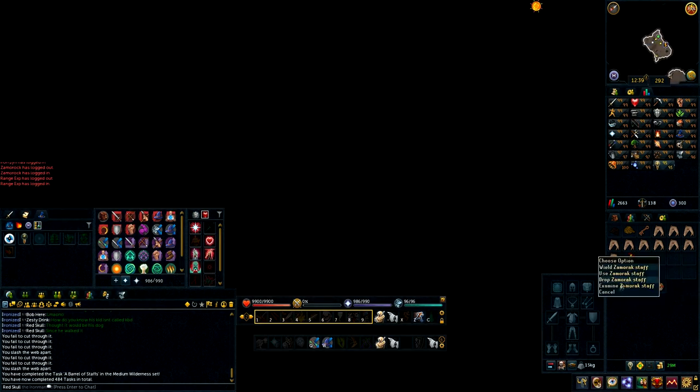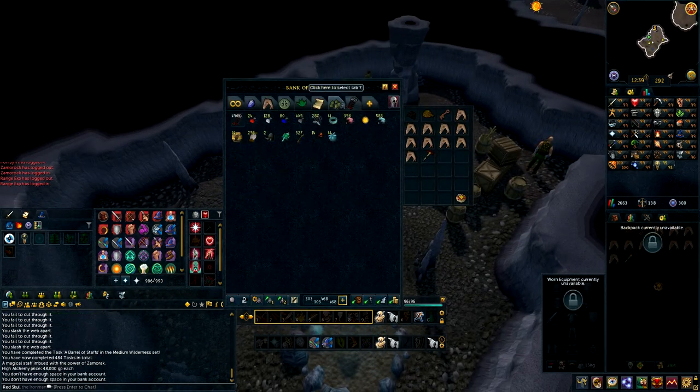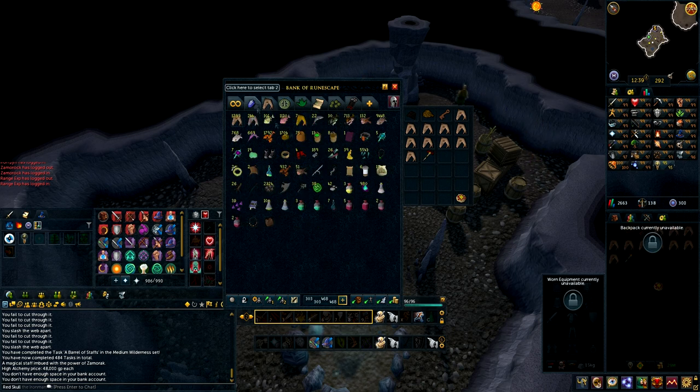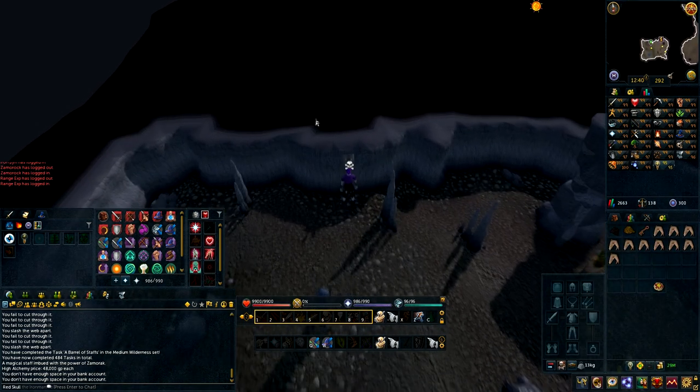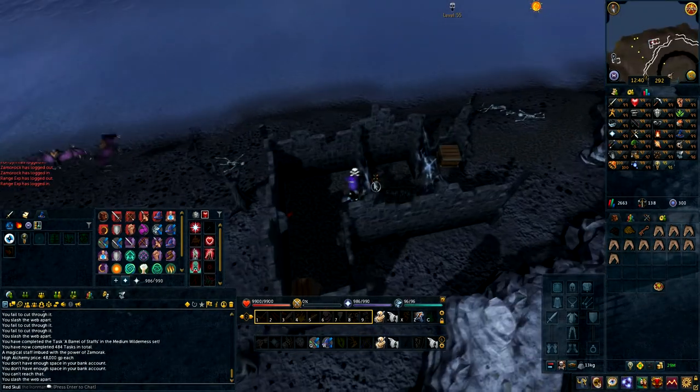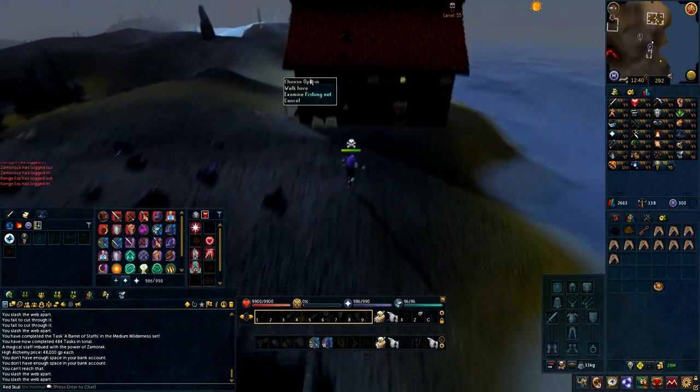So once you've got that, just go back through the Sparkling Pool and bank that staff. You're going to need nothing for this part, however you might as well bring the lock pick you're going to need. You're going to need a rope, you're going to need a net later. You're going to need a Muddy Key — they're about 5k in GE, or you can kill a Chaos Dwarf for them.